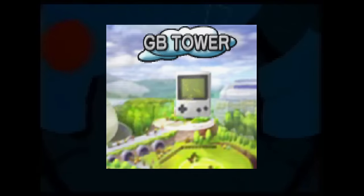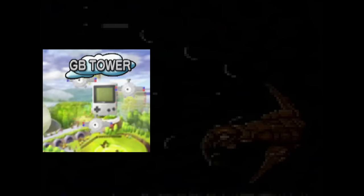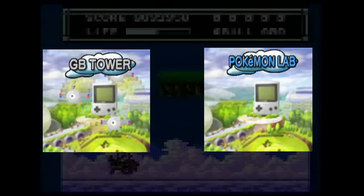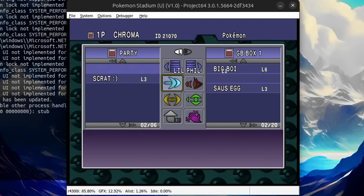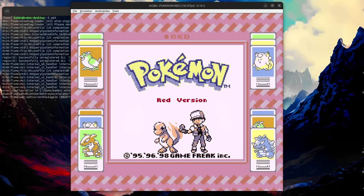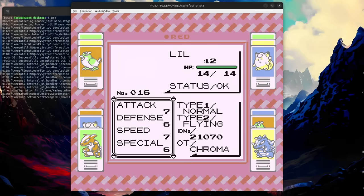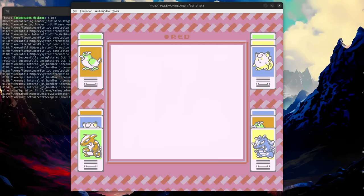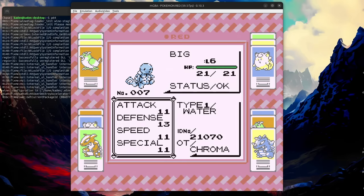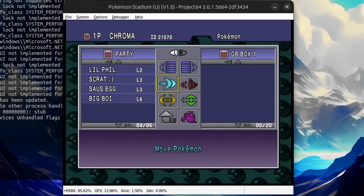But let's not give up too fast. The Game Boy Tower isn't the only feature in Pokemon Stadium that lets you load from your Pokemon Red save file — there's also the Pokemon Lab. So I tried transferring some of my Pokemon into Pokemon Stadium, and then transferring them back to my Pokemon Red box. After loading up Pokemon Red, we see that all the Pokemon names have been truncated down to where the first space was, just like we wanted to see. What is interesting is that the names show up totally fine in Pokemon Stadium after this.